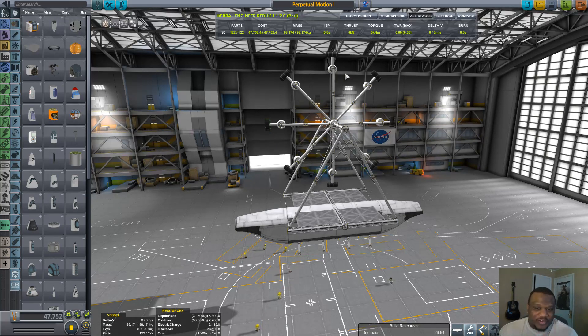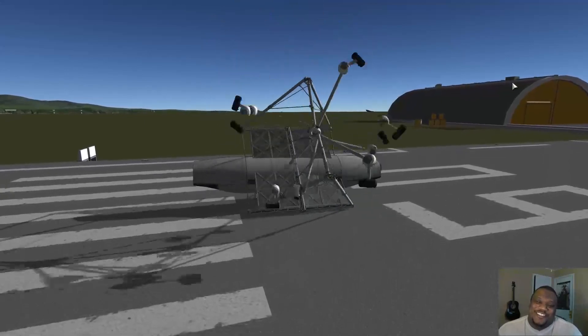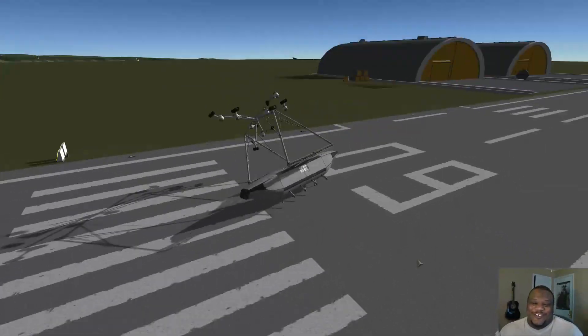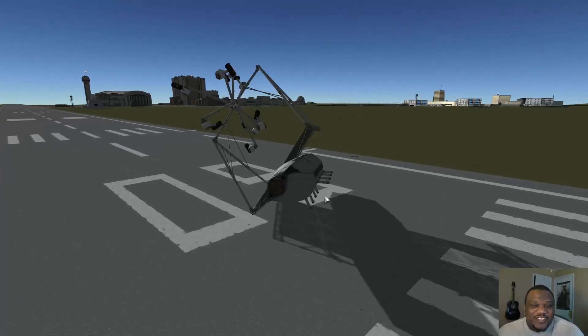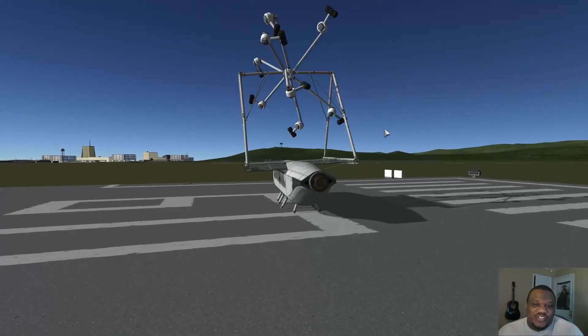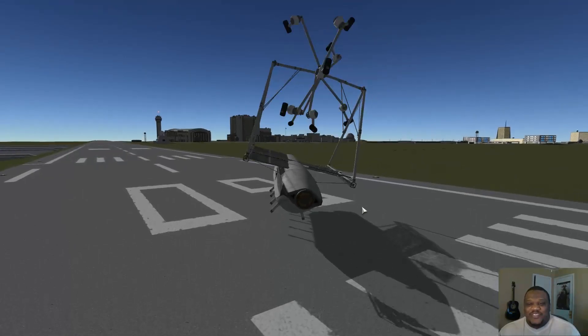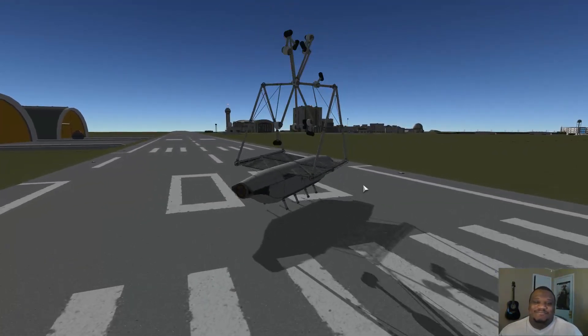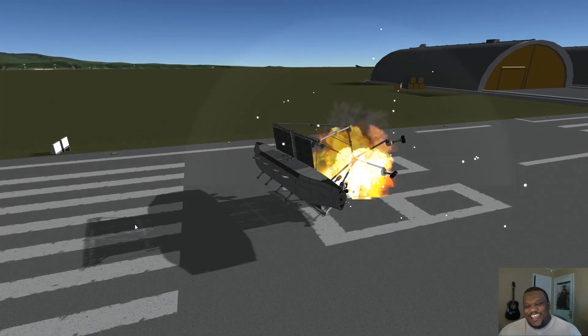So, this is Perpetual Motion 1. Let me show you Perpetual Motion 2 and let's take a look and see how that one works. This is Perpetual Motion 2, and as you can see, I tried to extend the arms out. It didn't work too well, because once again, the Kraken rears its ugly head and takes over. When this happens, unfortunately, you run into the comedic realm of hashtag game physics, because it's having one heck of a rave party right now. And rave party over.